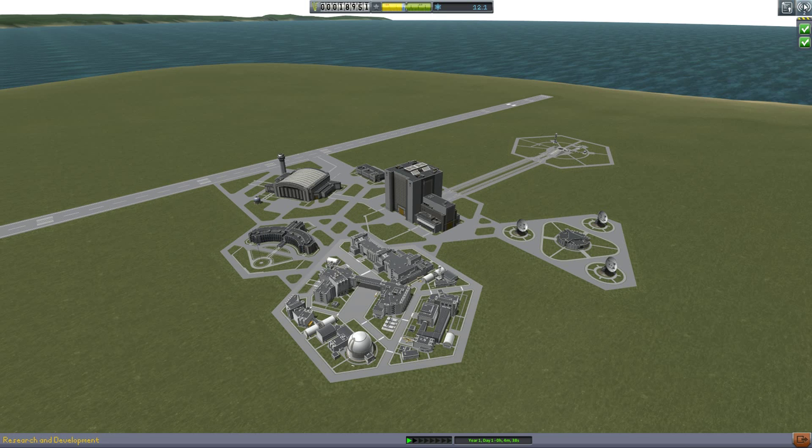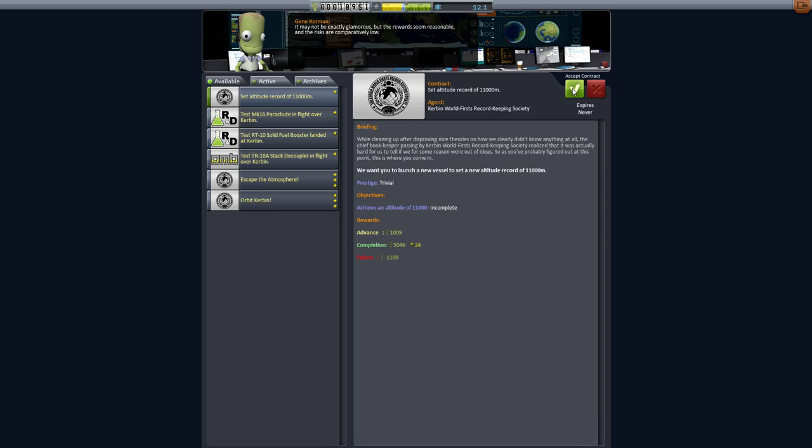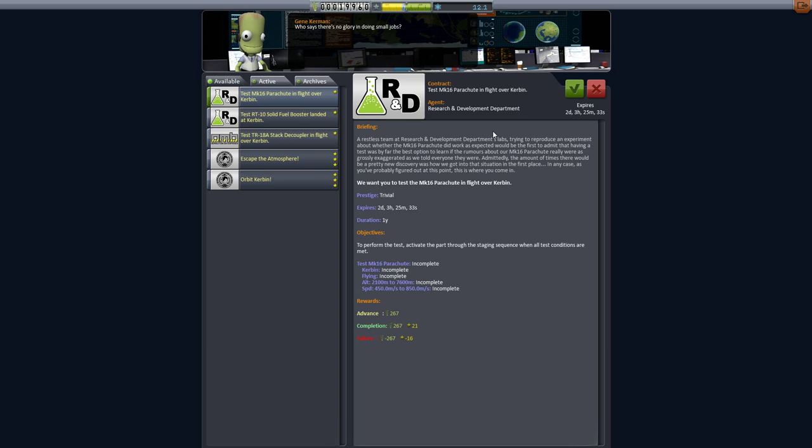Let's check out another contract. There's Mr. Kerman. Altitude record of 11,000 meters — we can totally do that one. And we could test out the parachute. These get a little more complicated because they expire — we have two days to do it, and I believe that's in-game time. So as soon as you exit this screen, the counter starts ticking. It's kind of frozen at 33 seconds right now.